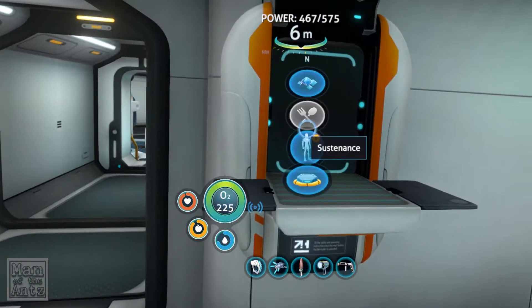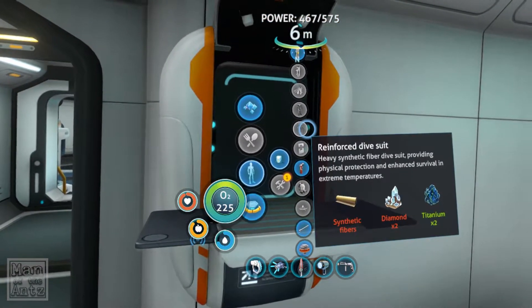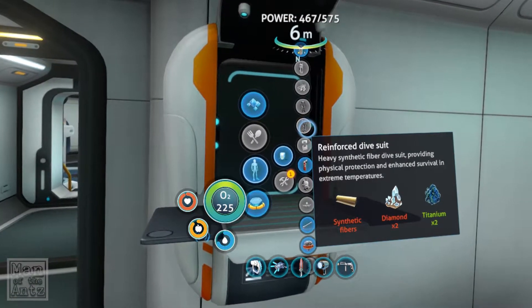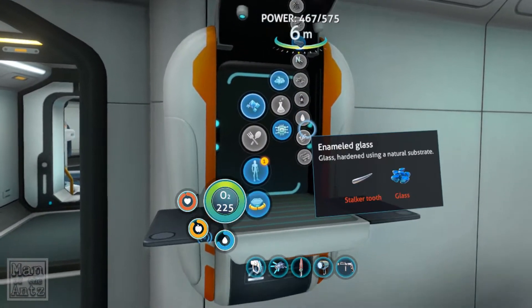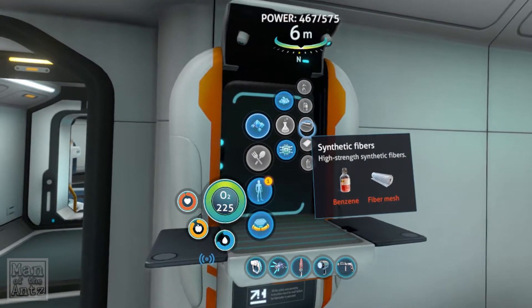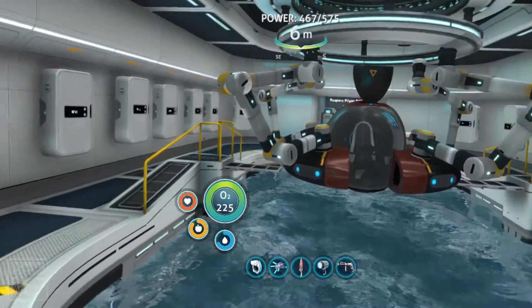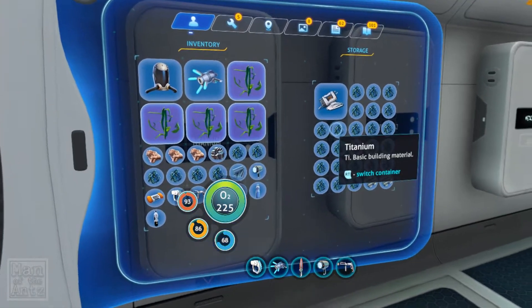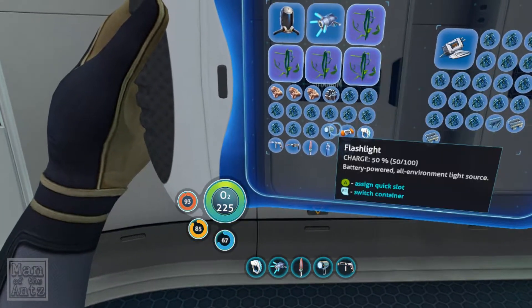I am wearing a radiation suit as well. What could we do in terms of suits? Reinforced dive suit, or a radiation suit. Synthetic fibers - what are synthetic fibers? Benzene and fiber mesh. Benzene is blood oil. So we probably could - oh, I don't know if we got the diamond. I think we might use the diamond up for something. So we are probably going to have to make some more titanium ingots, or at least one more. We'll do that.